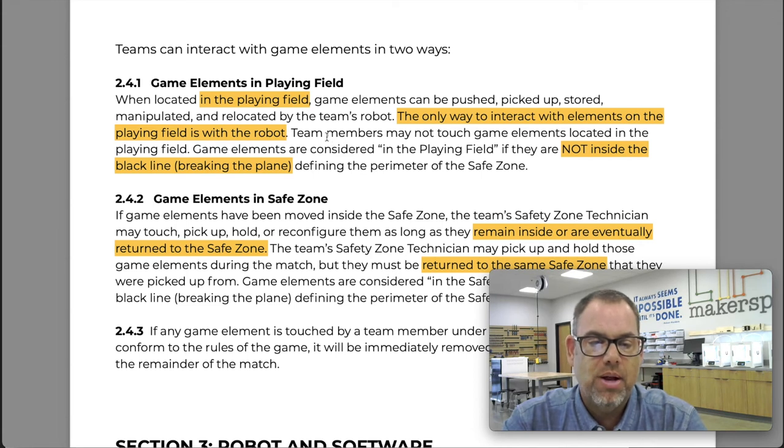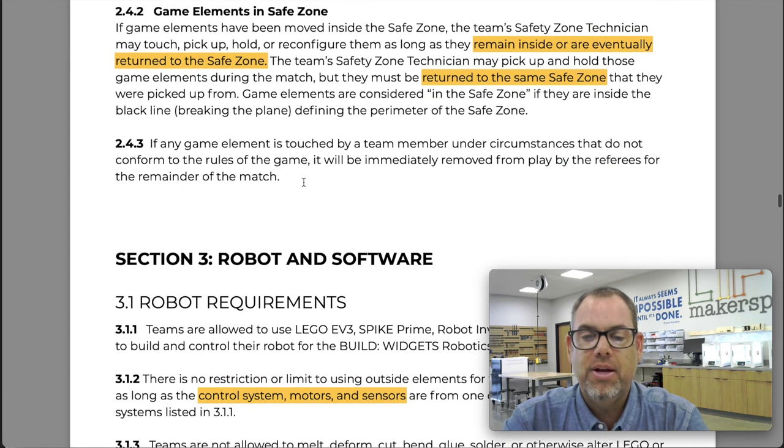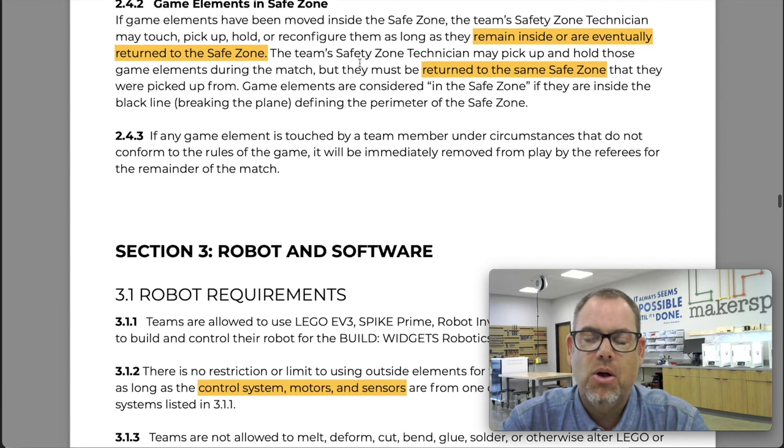As stated in 2.4.1, if elements are in the playing field, the robot is the only thing that can touch or interact with them. In 2.4.2, if the game elements are in the safe zone, you can touch them, pick them up, reconfigure them, stack them on top of each other, and hold them — but they must be returned to the same safe zone they came from so you can continue play with them later. The person able to do that kind of work is the safe zone technician, someone on your team designated ahead of time to pick up and work with those game elements.